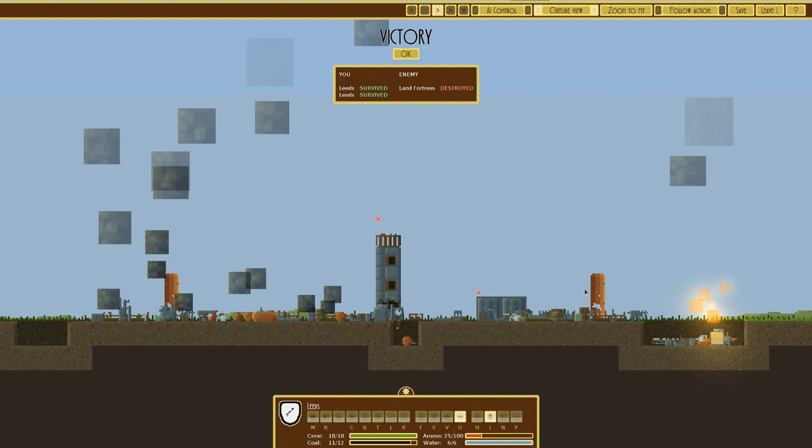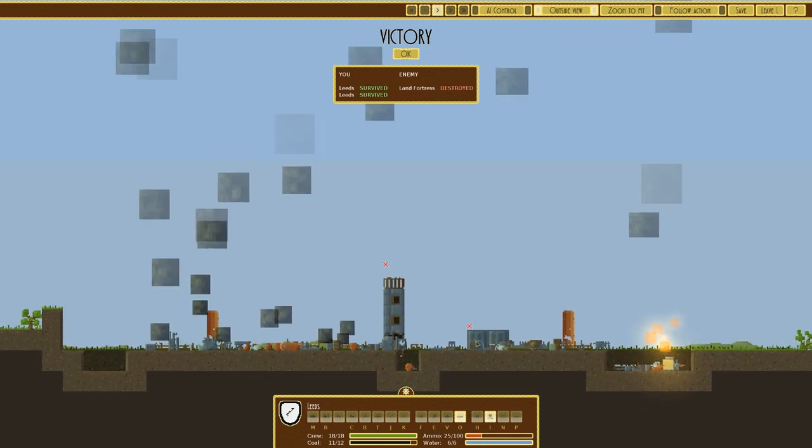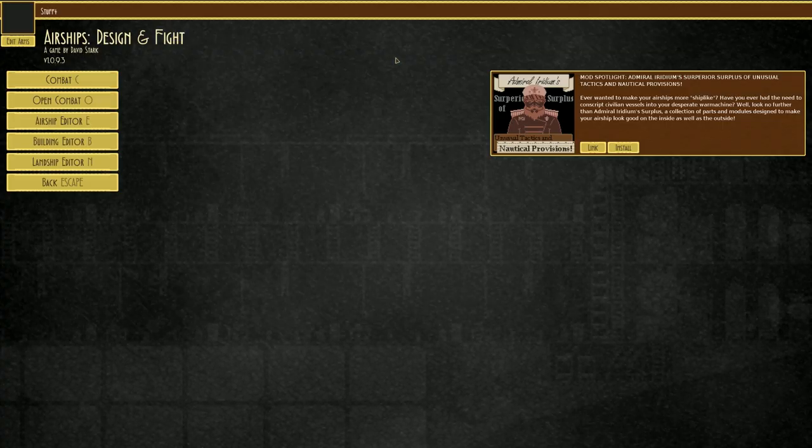They've got one little crow's nest spike left and a couple of extra tanks - those were the water tanks to put fires out, obviously not as effective as they'd have liked. We have two entrance ways left. That is a victory - very good.